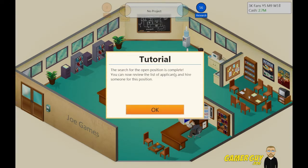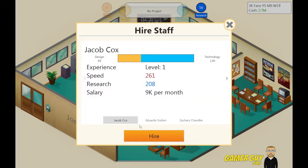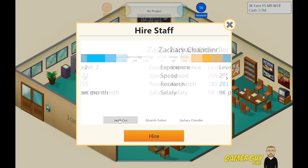The search for applicants is complete. Don't forget, you can always train your employees to improve their skills. We got Jacob Cox — he is more of a technology kind of guy, 9k per month, fairly good speed. This guy is an all-arounder, and this guy is a little bit more technology, 9k per month with a little bit higher speed on everything.